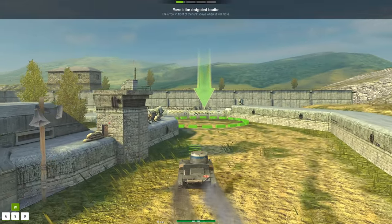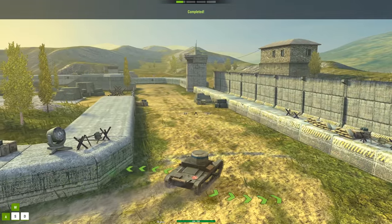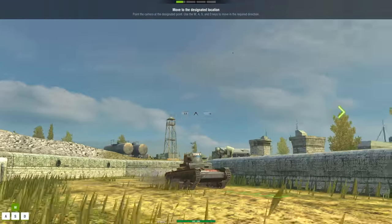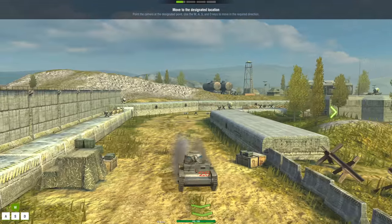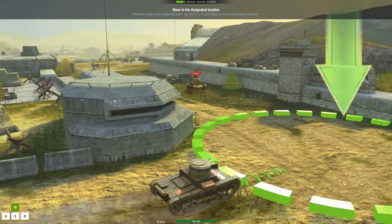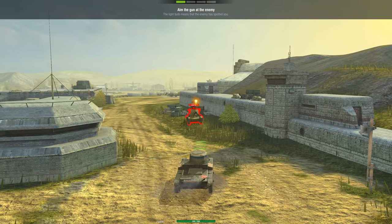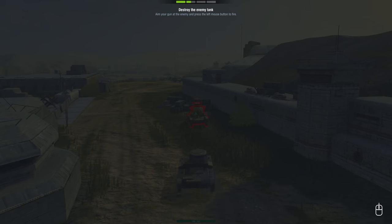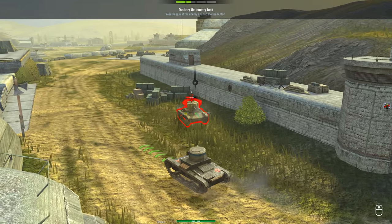It'd be kind of cool if they had the WASD indicator at the bottom like when you first played the game. Let's make our way over here. Look at the speed, it's immense — this is not the prettiest of tanks. Let me know in the comments where vehicles like this are from; I'm pretty sure this is some sort of Vickers type tank. Were these World War One or World War Two tanks?